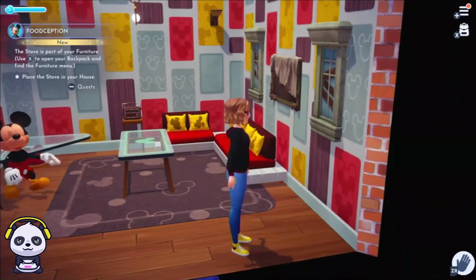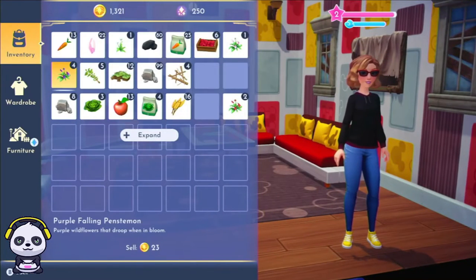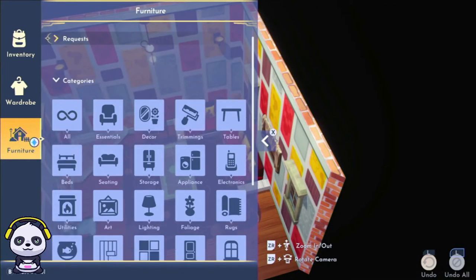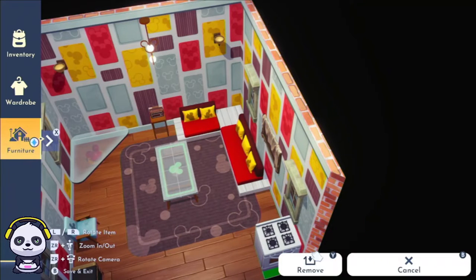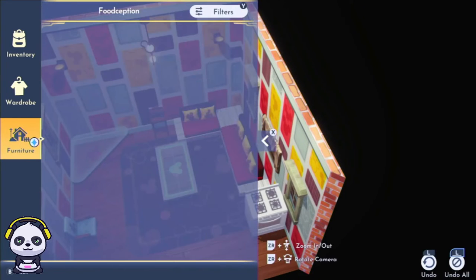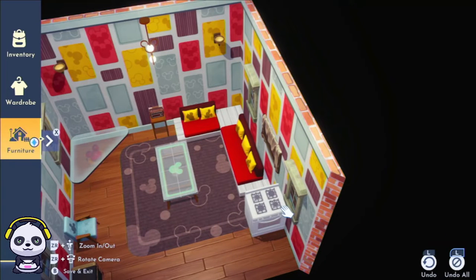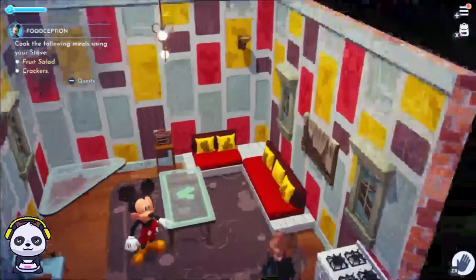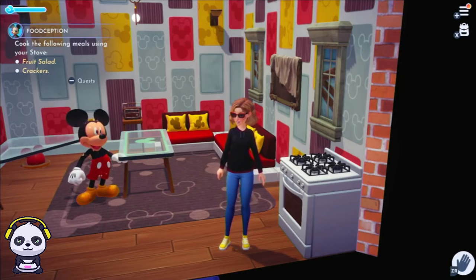Here you go — I got a stove! Thank you, Mickey! So I gotta press X... I have a lot of wheat so I'm pretty good. Okay, how do I rotate? There we go, I'm gonna put it right about there — perfect! Yay, we got a stove. Okay, so the quest says cook the following meals using your stove: fruit salad and crackers.